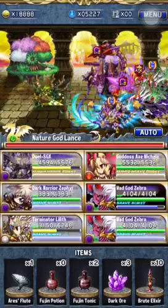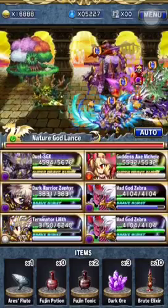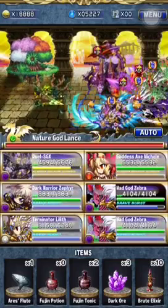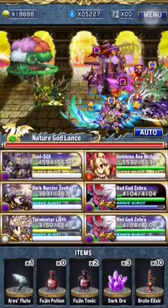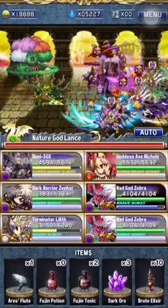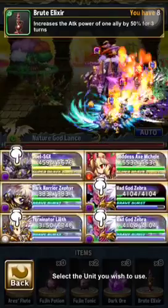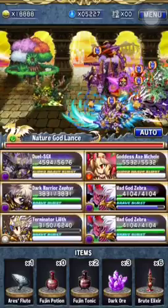Not SGX, because we're going to Brave Burst with him so his normal attack won't hit much — no point. Michelle could crit but still. We'll just ignore SGX and the Zebra that's not fainted, and give elixir to everyone else: Michelle, Zephyr, Lilith, Zebra. Let's hope for the best.